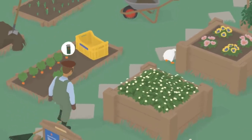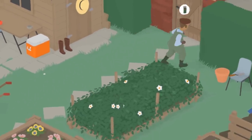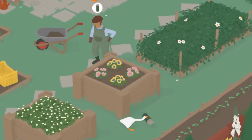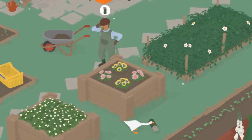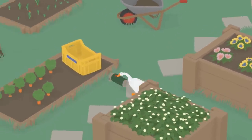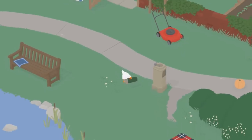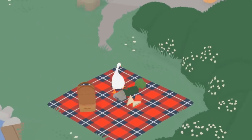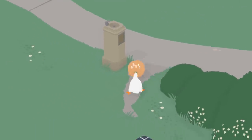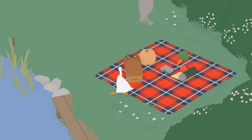Oh no, he saw me. Run. Hide. He doesn't know I'm here because he's stupid. What a stupid groundskeeper. No, he saw me again — I gotta go around. Wait, he lost me already? What a dummy. You're a dummy, mister. All right, let's go. Thank goodness for that zooming out feature because it kind of helps my perspective, you know? Okay, put that down. Let's bring the pumpkin over. Then we just need the jam and we're good. All right, put that there. Yeah, we just need the jam.